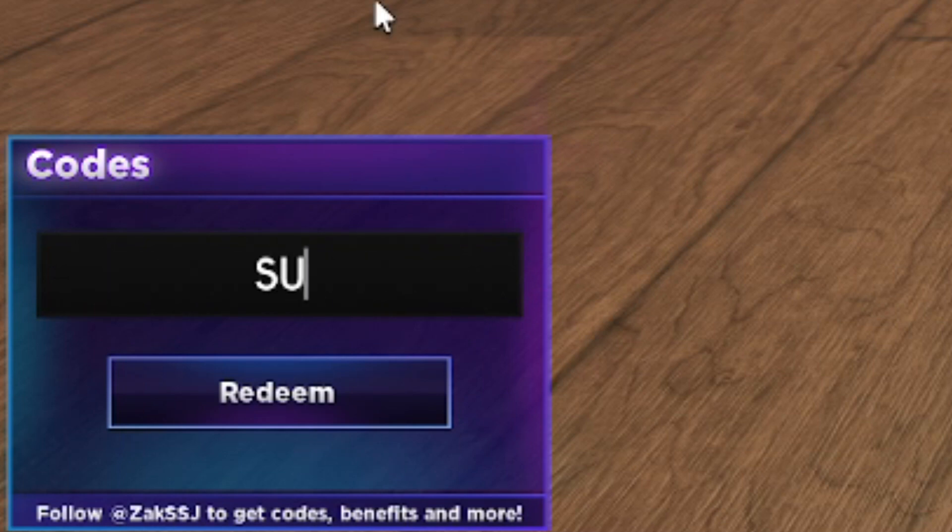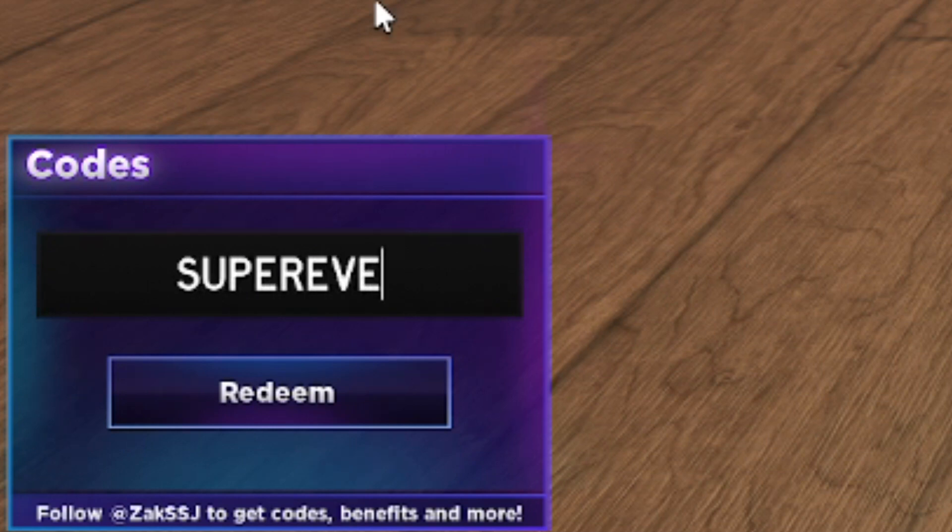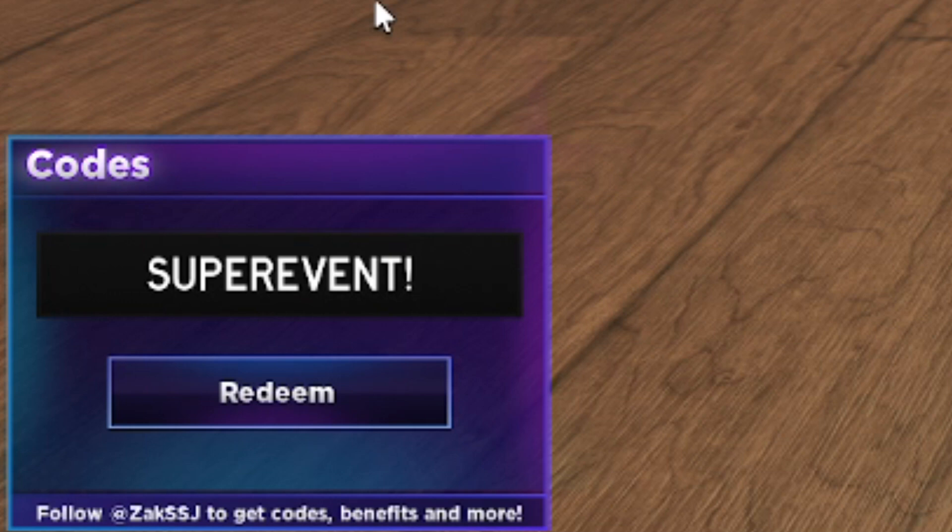Next is SUPEREVENT with an exclamation mark — S-U-P-E-R-E-V-E-N-T! If we redeem it says 'code already redeemed,' which means it still works. Get superevent! for yourself.